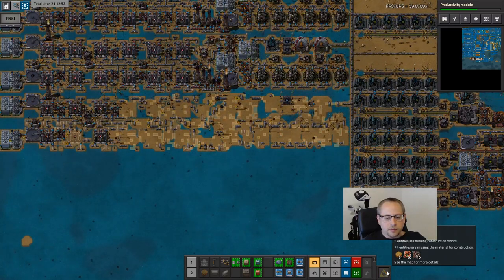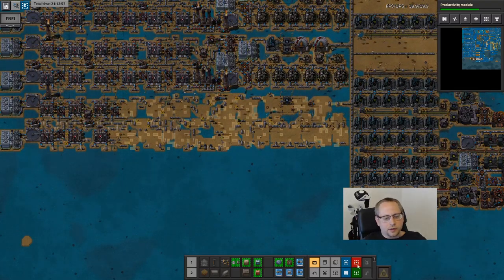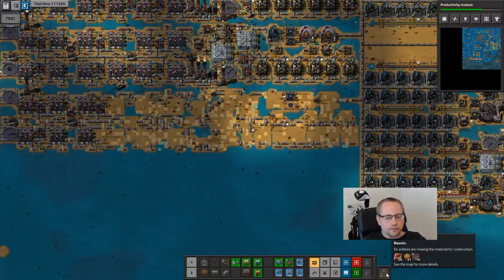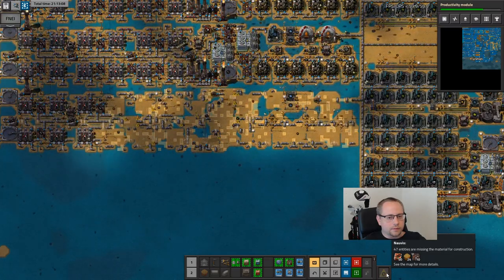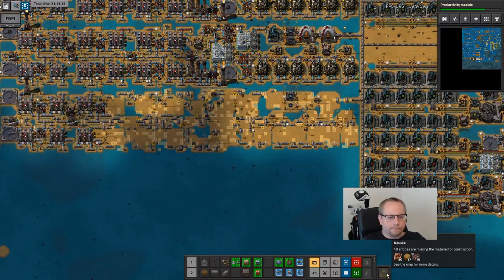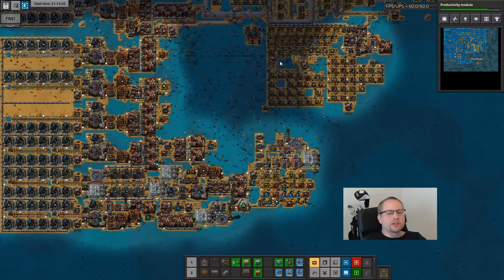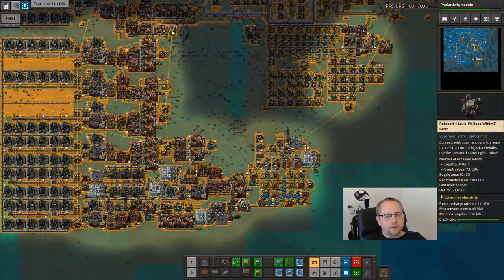Only missing 51 sand now - that's like nothing. Place this again. Prod module is almost done. What I like about this now, having resources, I can keep placing blueprints just as I finish research or something - more or less.